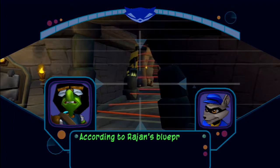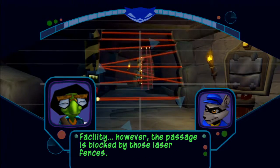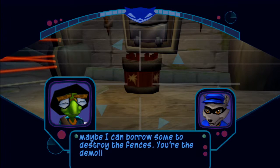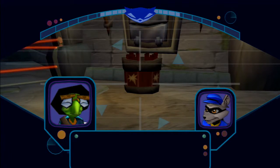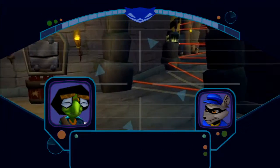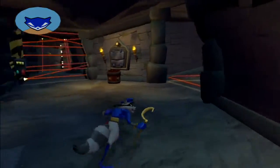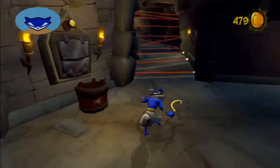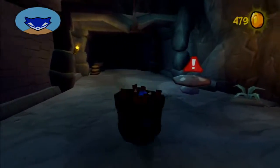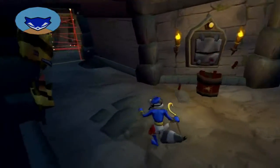According to Rajan's blueprints, you're near the spice grinding facility. However, the passage is blocked by those laser fences. Looks like they're using TNT to create these catacombs. Maybe I can borrow some to destroy the fences. You're the demolitions expert — how am I supposed to use that stuff? It's simple: just jump in, lock the barrel to your target, jump out and get clear of the blast radius. But be careful around floor lasers, Sly — the TNT barrels won't work on them. So I have to jump into one of these barrel things and actually blow up some stuff. Seems simple enough.